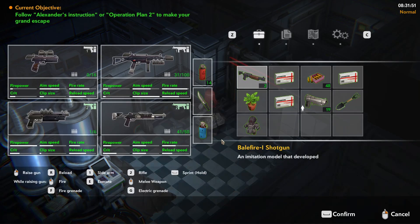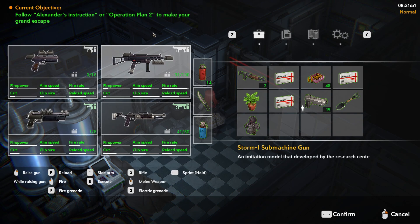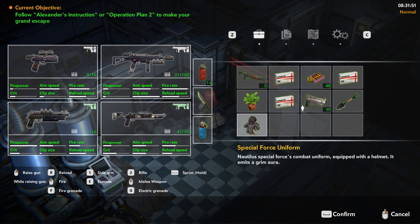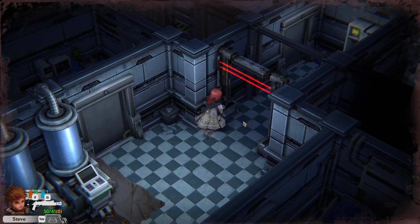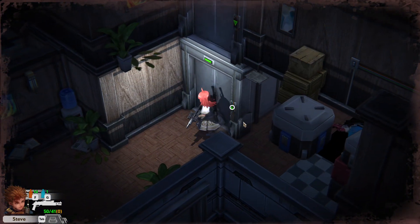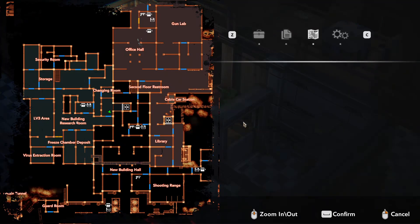And this is kind of everything I wanted to show you. There might be more secrets — I'll definitely look for them a little more. Also, you have two endings. I'll show that in the video for the game. But keep in mind: follow the Alexander instruction or Operation Plan 2 to make your grand escape. So there are many shortcuts you can take, and many shortcuts that can open certain pathways. But I guess I showed most of the stuff.